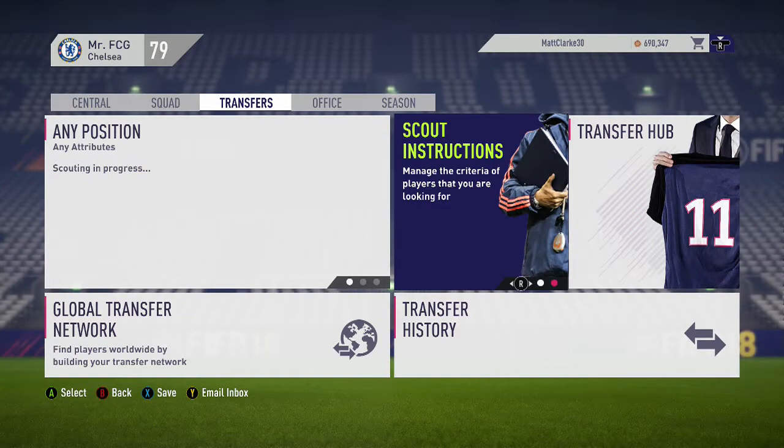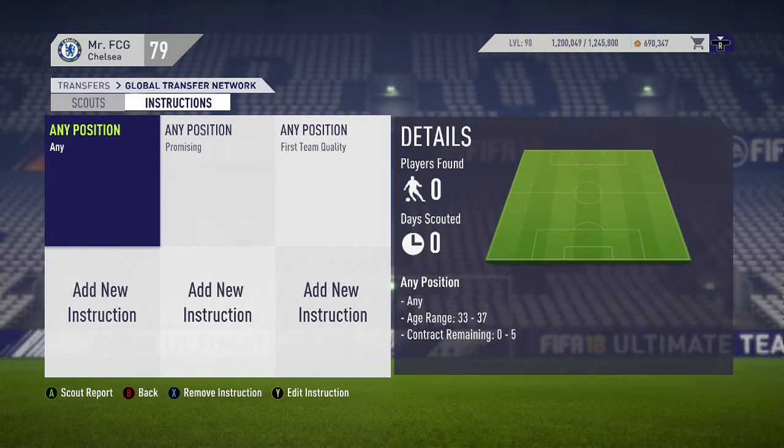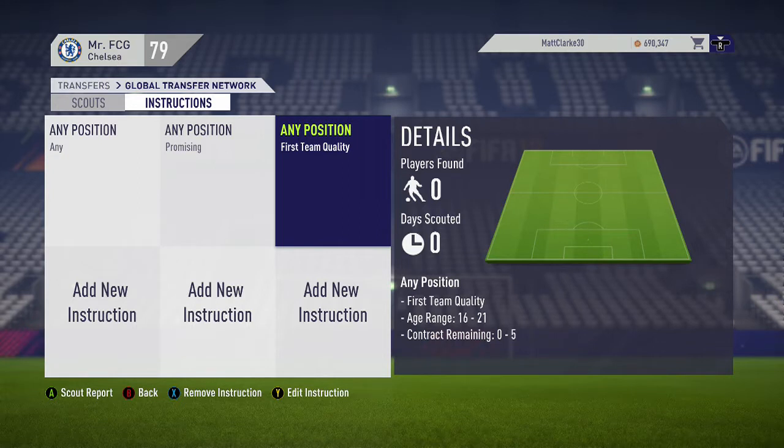I'm going to edit the scout instructions now as it's time to search for new regens. One scout has an age range of 33 to 37. I've also edited the other two to help find young players - for the promising category I've narrowed the age range down to 20, and for first team quality youngsters I've narrowed it down to 21.